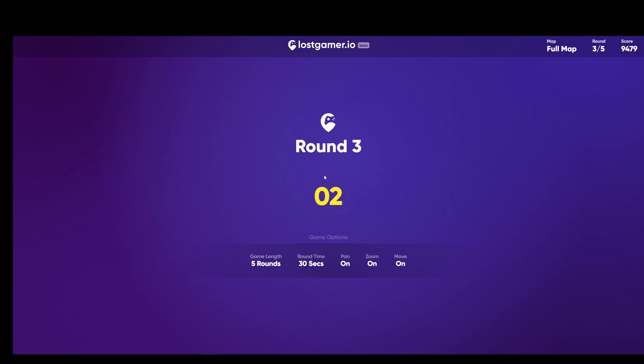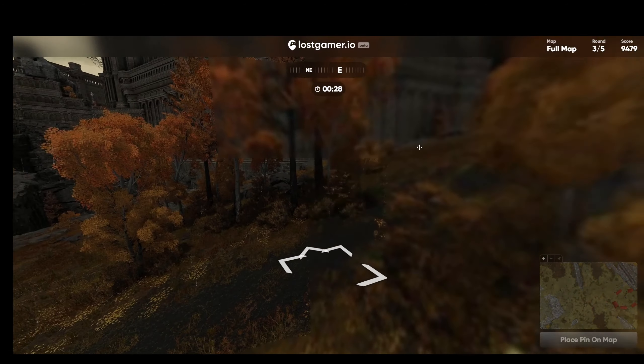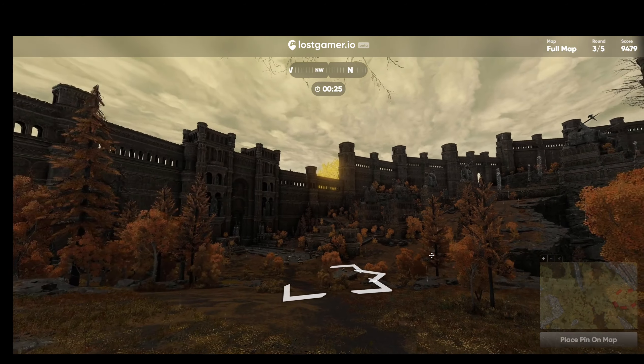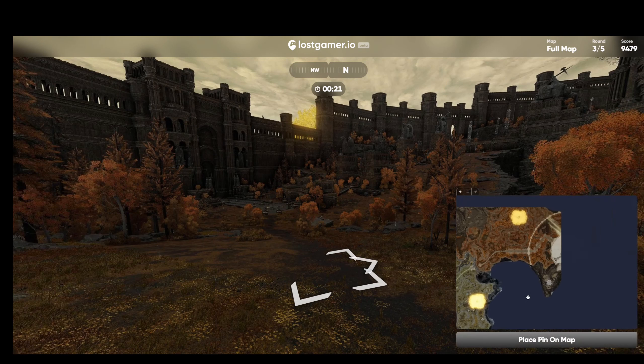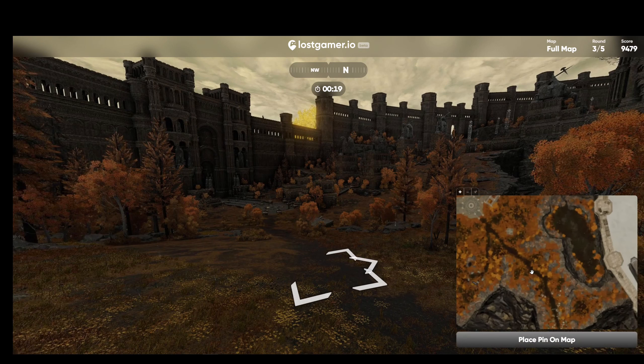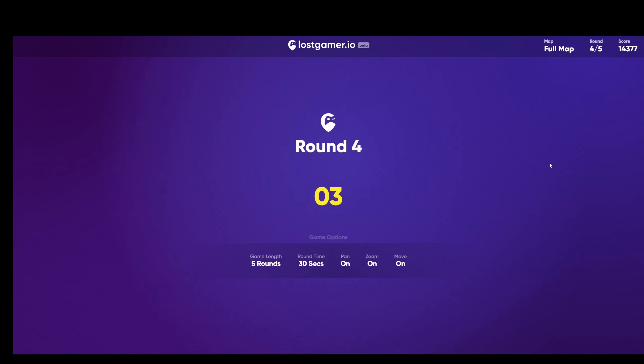Let's try round three. We are in the Capital Lane Dell — I think that's the main gate as you come in after you beat those dual tree sentinels. Yeah, that's pretty close, I'm happy with that. Let's try out round four.